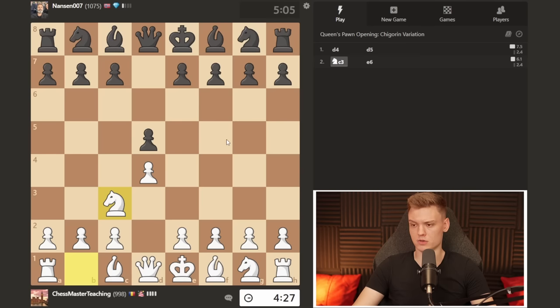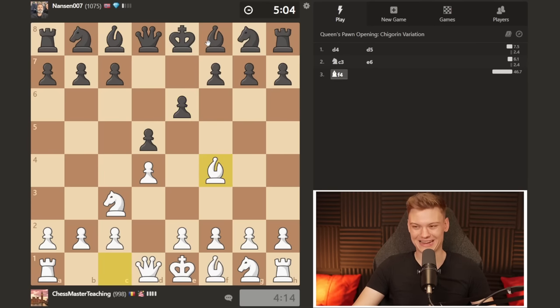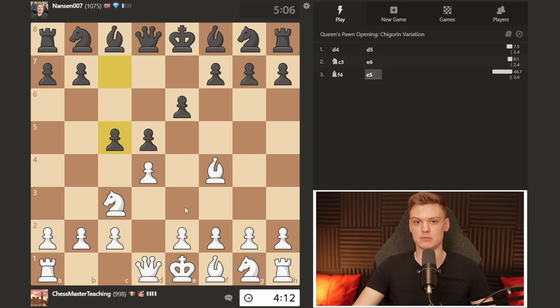Against stuff like bishop f5 you just play the bishop out anyway. Now he plays e6 — e6 is a bit of a tricky move order because at first it looks kind of dumb, you know, just locking in the bishop. But on the other hand, black has additional options to go for the pin, so it can make a lot of sense.